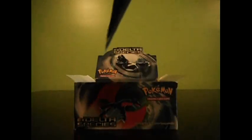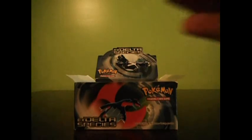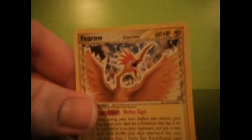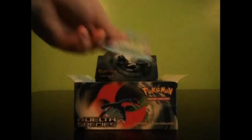Blue section. Cacnea, Torchic, Wingull, Charmander, Spheal, Crystal Beach, Ivysaur, Magneton Reverse, and another Farrow. I think that's like my fourth Farrow. That's kind of disappointing.